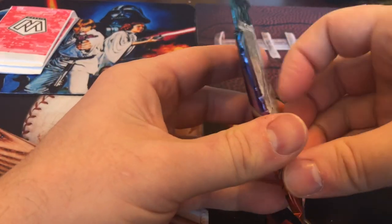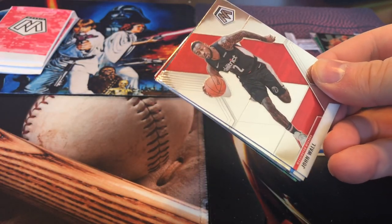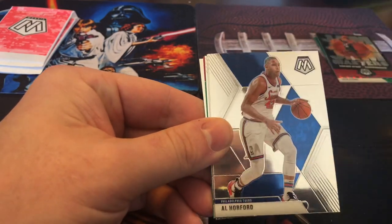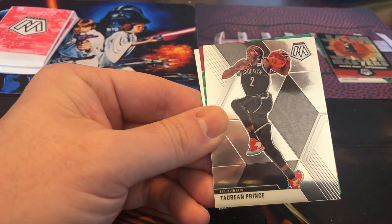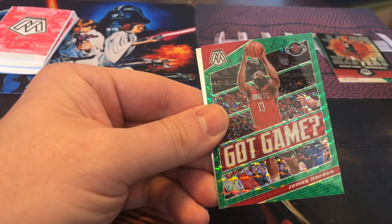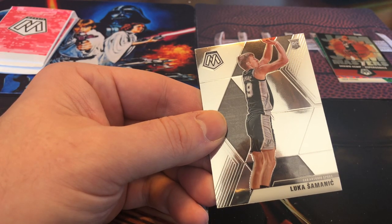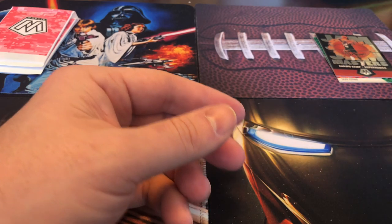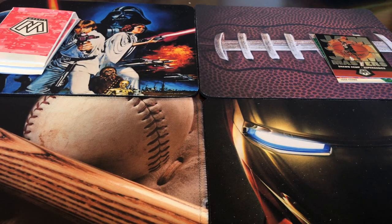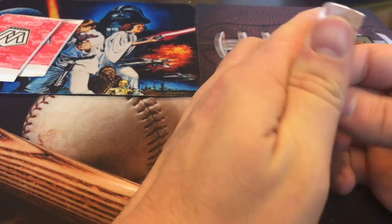Last pack. John Wall. Horford, Mason Plumlee. Tarion Prince. Got Game James Harden. And Luka on the back there. So unfortunately our solo box did not provide us a Zion Williamson as far as the base packs go. Let's do our pink camo packs.